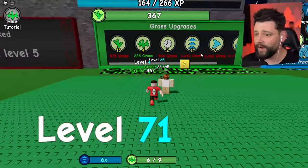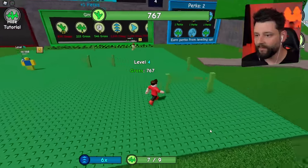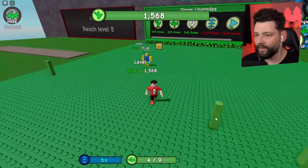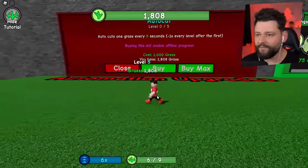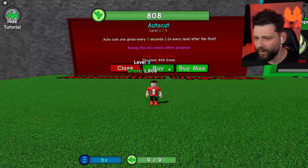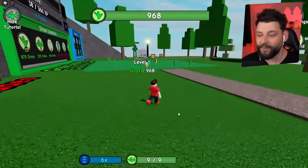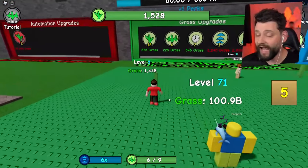Now earning 80 as I just upgraded again. The move speed is what I need to be working on right now. Once I get to level 5 I'm interested to find out what we unlock in that cave system — I'm kind of hyped for it. What's this? Automation upgrades — 1,000 grass. 'Auto cuts one grass every five seconds, minus one second for every level. Buying this will enable offline progress.' So every five seconds I get one extra grass cut — it's like having an auto collector!